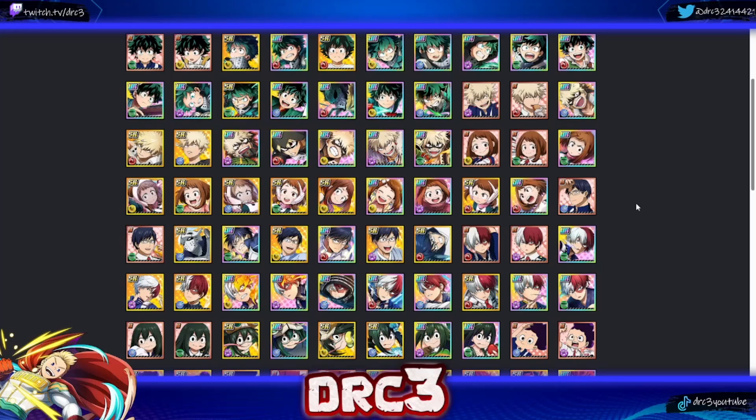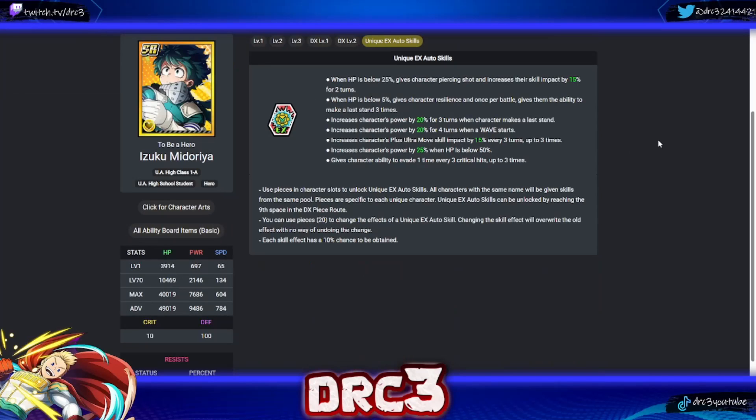In this video we're going over all the DX auto abilities for every character in the game if you were able to get three duplicate copies. We're starting with Deku and going down the list. The unique auto skills for each character are the same for every iteration — so the EX auto skills on SR Deku are exactly the same on every version of Deku, including UR versions and rare versions.